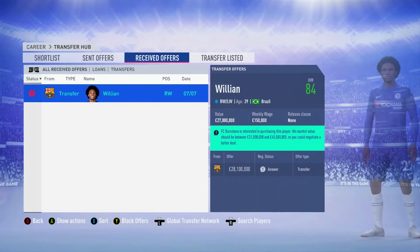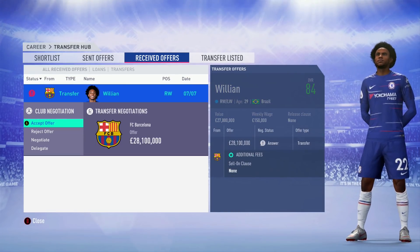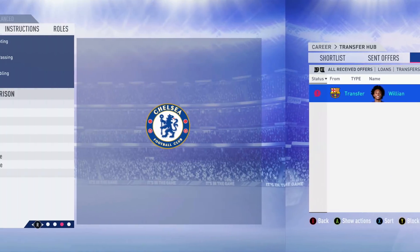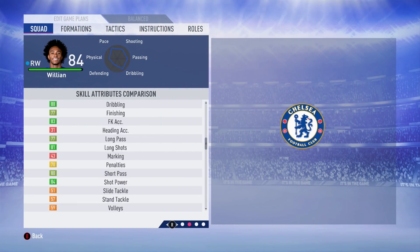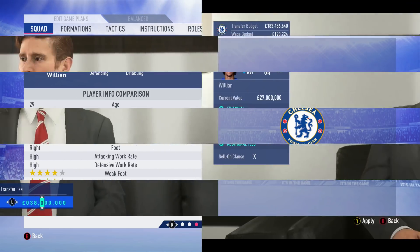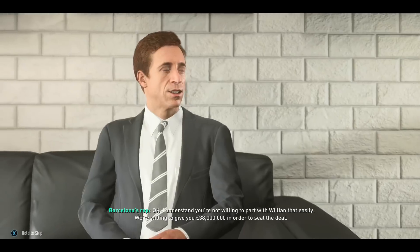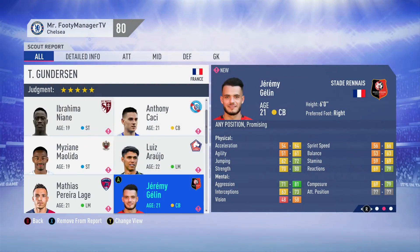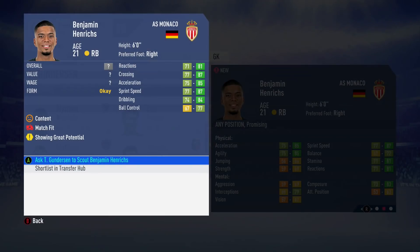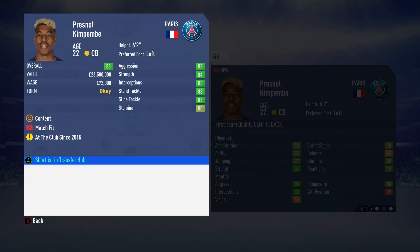Willian is a solid player but he's 29 years of age so he's not going to be improving - only declining, especially once he hits 30. Right now is the best time to get some currency for him. Thirty-eight million was a very good return. We now have some potential players under the promising category, and Kimpembe is there - a very, very good center back.